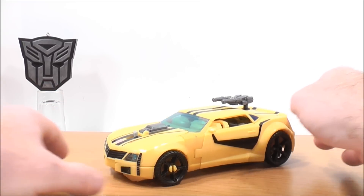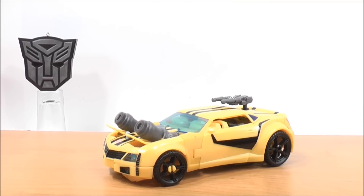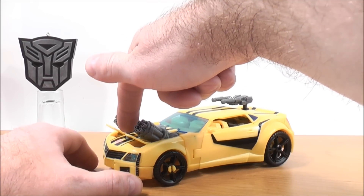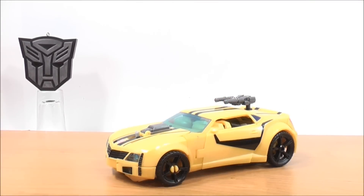To show off the Weaponized Sports Car Mode, you press on the hood of the vehicle and you get the Gatling guns that come out — how cool is that? To put them back in, there's a small peg right there, and you just bring the peg back like that and they go right back in.